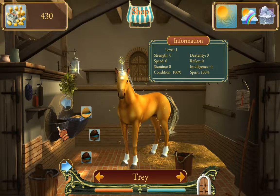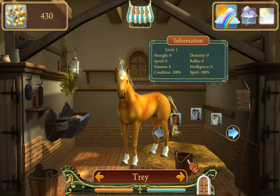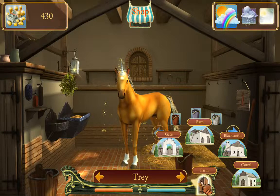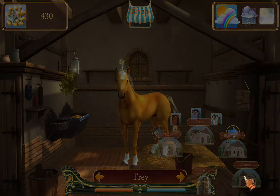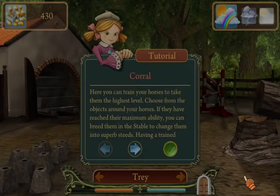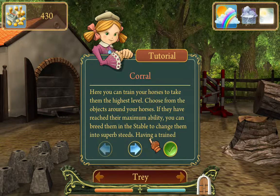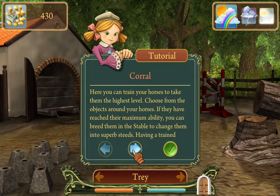There are feed stalls, water troughs, and buckets. Right now I'm not going to worry about this stuff as much. I'd actually like to try to increase our horse's stats, so I'm going to go to the corral. The corral basically presents us a few different training options, and we want to keep training the horses to get them to a high level. That helps them in races, and later on with breeding and quests.